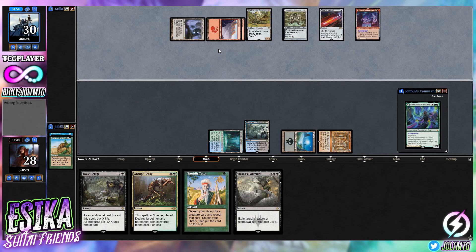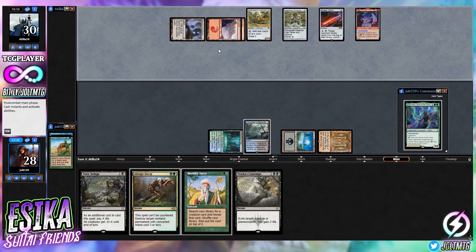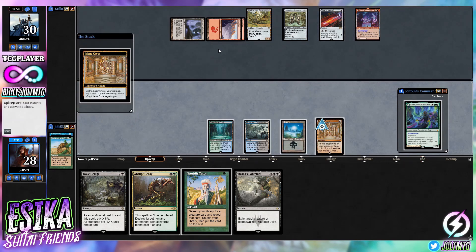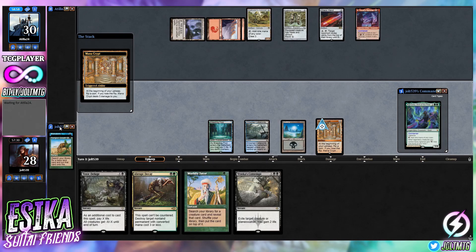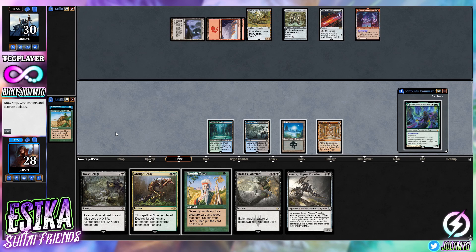If they're going voltron, let's just leave up Abrupt Decay. We've got Varass's Contempt and Abrupt Decay open, so I think what we'll do is hold back and see what sort of game plan they develop. Let's go for the Mana Crypt trick — choose tails, one for one on those flips. It's going to be Armix. We can get Armix down and still leave up Abrupt Decay.